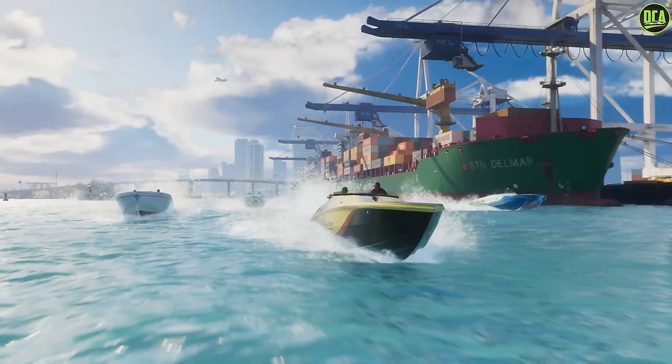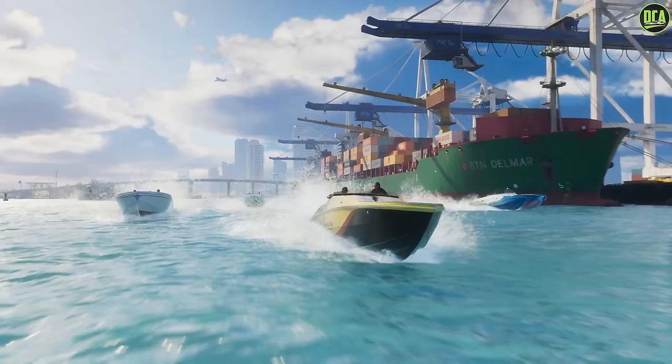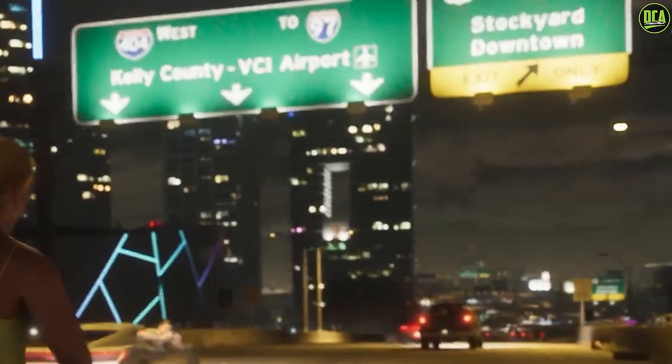Then we get a shot of the port area, a reference to the Port of Miami with the cargo ship and speedboats zooming by. The one on the right is actually a catamaran, and they all have liveries on them, which could mean boat customization or just different variants. We also have a shot of some supercars on the highway and some street signs giving us location names like Kelly County, VCI Airport — Vice City International Airport — a reference to Miami International Airport, Stockyard, and Downtown.